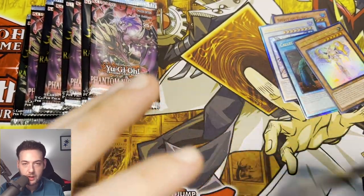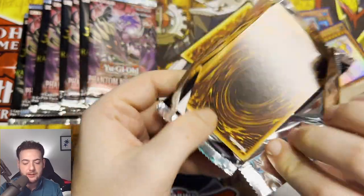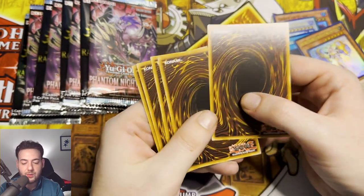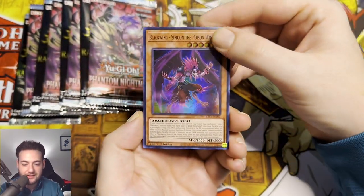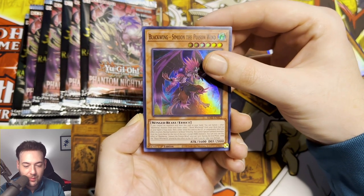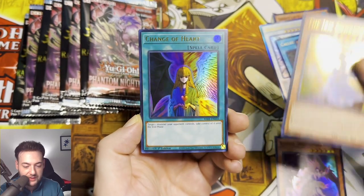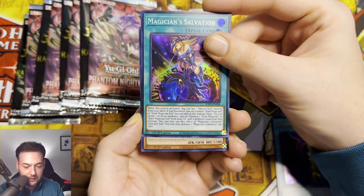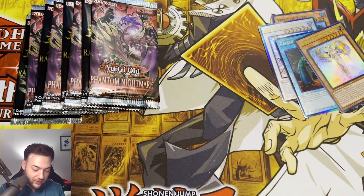Fifth Anniversary Rarity Collection — come on, give me your energy. We need to pull a Quarter Century. I just want to see something shiny, guys. Black Wing Simorgh — whatever that card name is — Iris Sword Soul, Change of Heart Ultra Rare, Magician's Salvation, and Windwitch — Ice Bell.